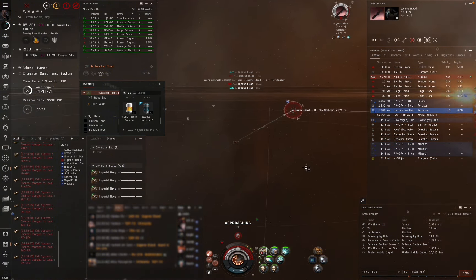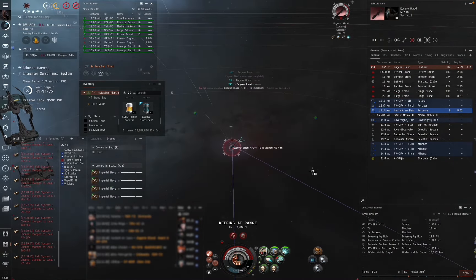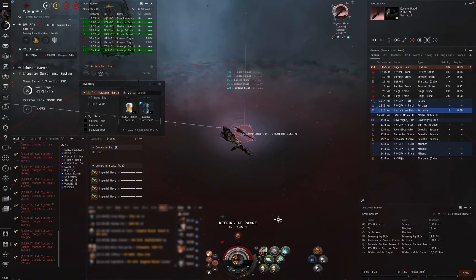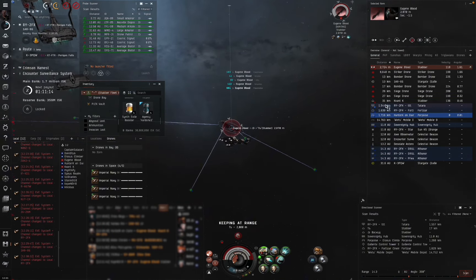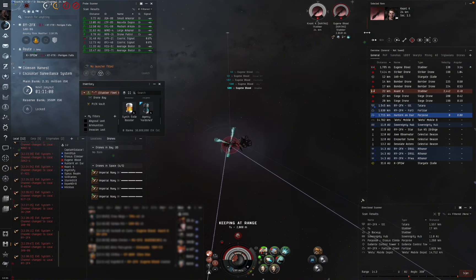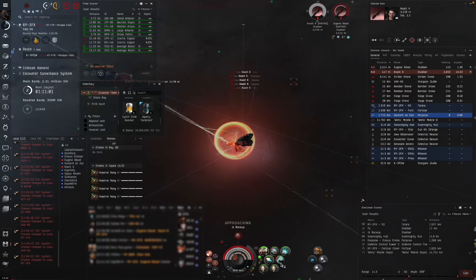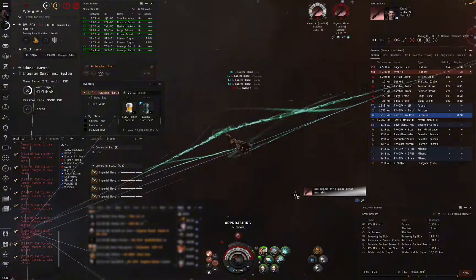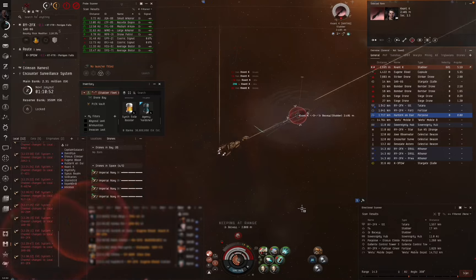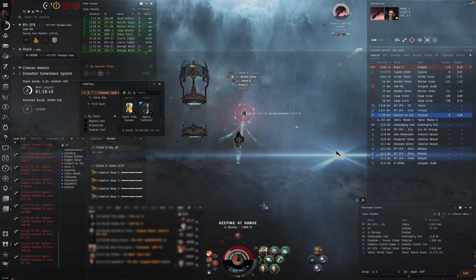After kiting around for a little bit, I manage to land a scram and a web which slows him down and I'm able to apply damage. Quite a few mistakes were made in this fight — the key ones being I didn't have either of the reps heated until later on in the fight, nor did I have my damage overheated. The first Stabber goes down pretty quickly. Now that he's down I focus on the other one, but unfortunately both reps are cycling at the same time, which allows him to punch through my armor into hull and kill me.